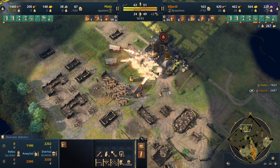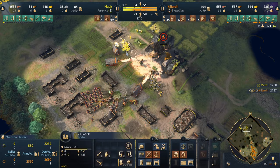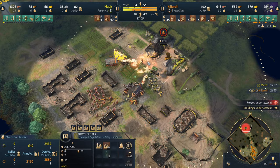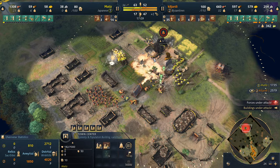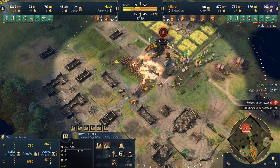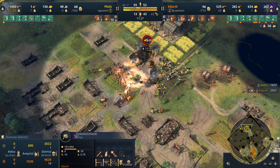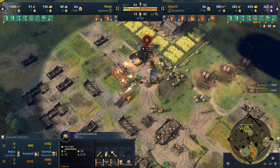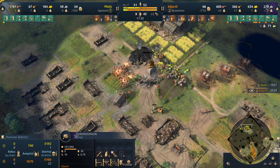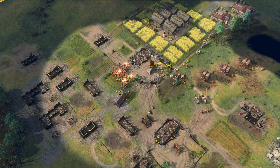Look at the damage the archer mass has done. Japanese are a good defensive civilization, but the herosophon is so hard to bring down. Matisse makes one last effort - he almost saves the town center at the last second, but at what cost? He's losing all his villagers and all his army. One more ram finishes the job - Kiljardy takes out that town center, and Matisse calls GG.